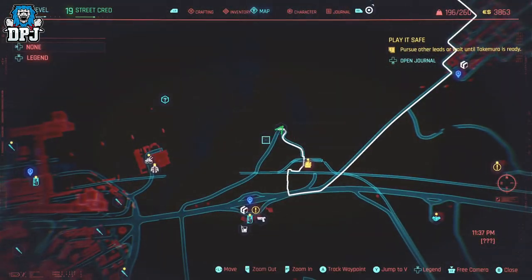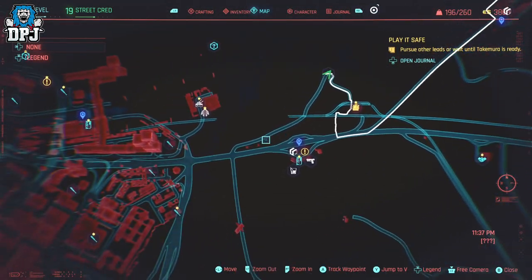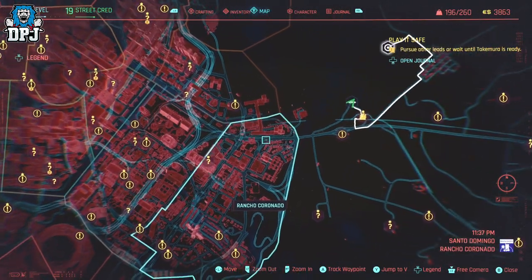You will see the location of this car on the screen now — it can be found hidden within a cave system.